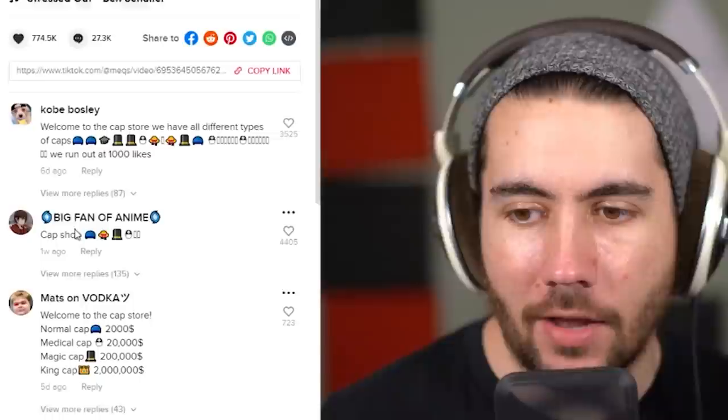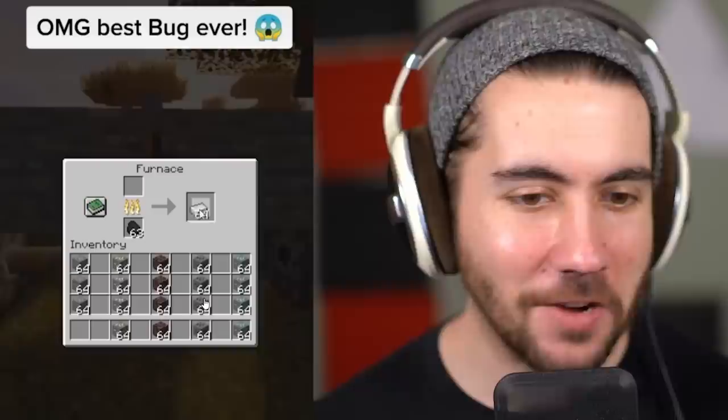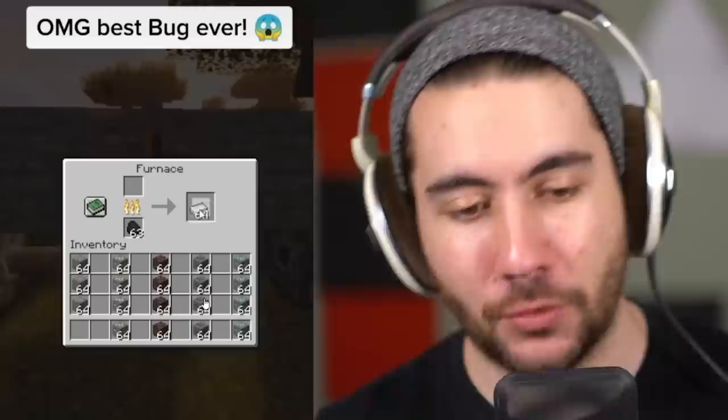Someone tagged me on this one and said, 'Yo, lover fella, does this thing work?' A lot of caps in the comments, guys. I got mine on today because we've seen a lot of caps. This one says if you put a furnace down, apparently like super speed, you're smelting or something. It literally doesn't even make sense. What even would cause this? I don't know. Seeing an inventory that organized just makes me happy. So it doesn't show how it's built.